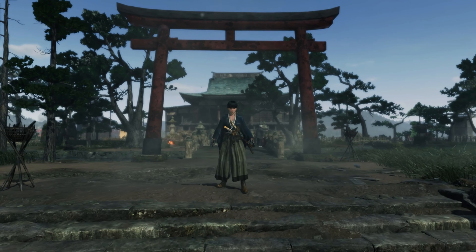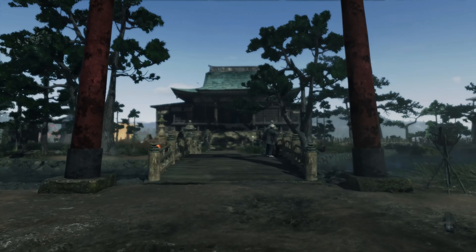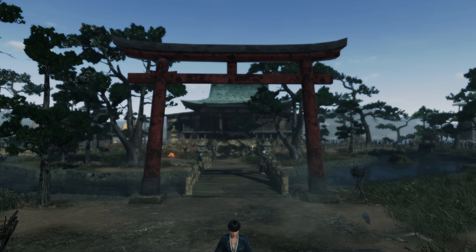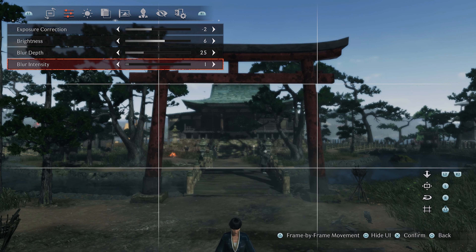Camera movement, for example, takes the somewhat odd approach of using the L2 and R2 triggers to move forwards and backwards, while the left stick moves it up, down, left and right. It is at least a free camera with an okay range and full 180-degree roll, but why fly in the face of convention, especially when it doesn't match the in-game controls either?